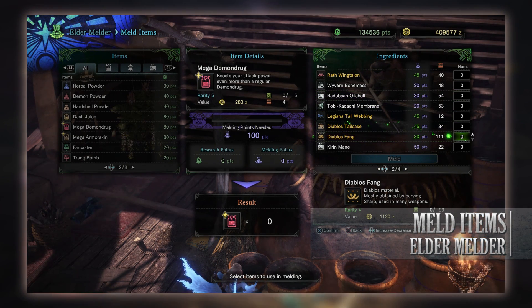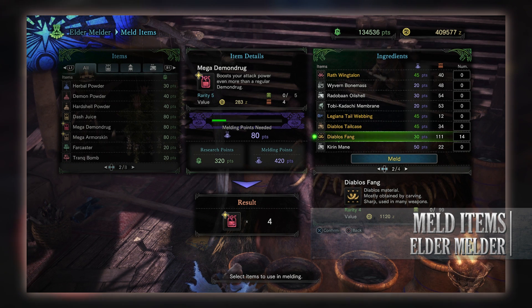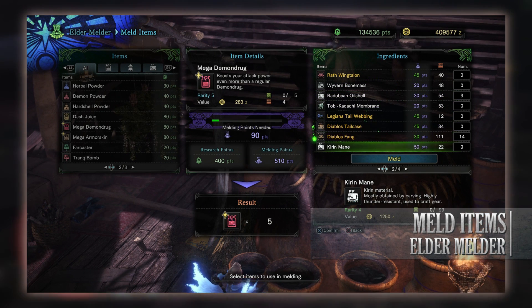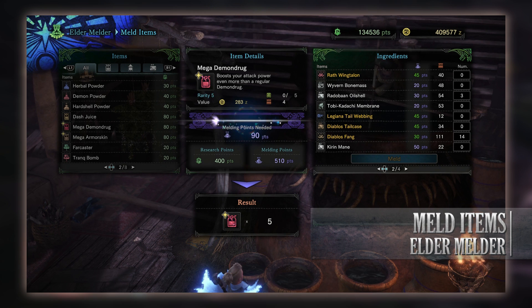You'll also notice when you first click on the elder melder that there is a bonus ingredient section found on the right. Basically this increases the point value of materials related with that bonus ingredient. So as you can see, during this week it was flying wyverns, so flying wyvern material was highlighted in yellow indicating that it had increased point values. This will change from time to time — it's not always flying wyverns — so keep an eye on this.